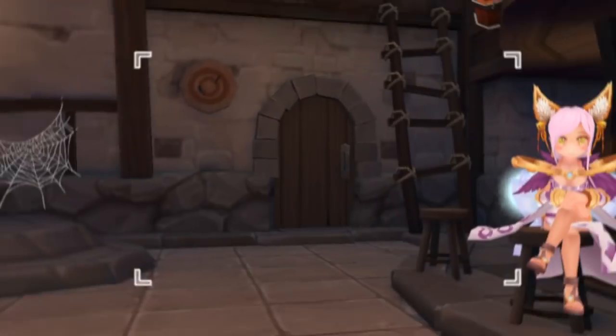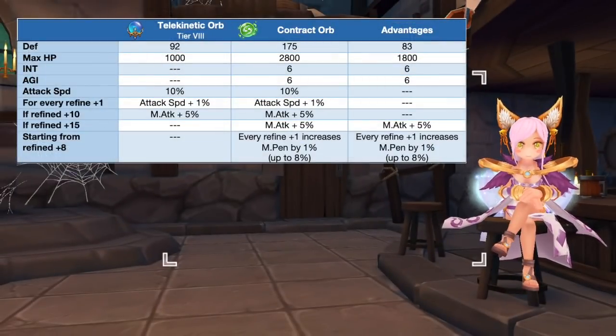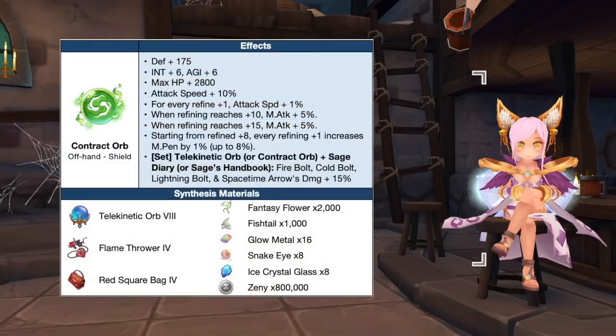Up next we have the Contract Orb, which is the synthesis of Telekinetic Orb. This is a must-have for the Boulder build of Sage class. In comparison to a tier 8 Telekinetic Orb, the Contract Orb will grant extra plus 83 DEF, plus 1800 max HP, plus 6 INT, and plus 6 AGI. Refining it to plus 15 is ideal since it will grant a total of 10% magic attack, 25 attack speed, and 8% MPEN. Here are the needed materials for synthesizing the Contract Orb. Note that the Space Time Arrow, which is a neutral element vault of Chronomancer's 4th job, is also enhanced by the set effect of Contract Orb and Sage Diary.